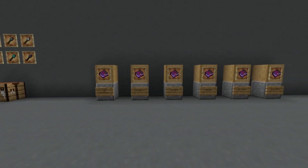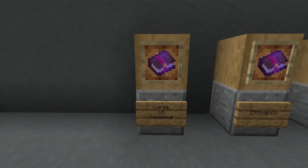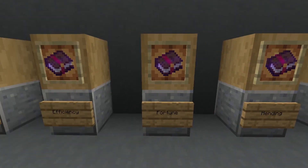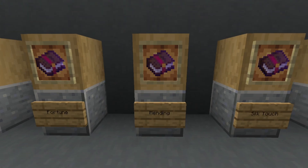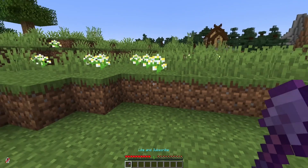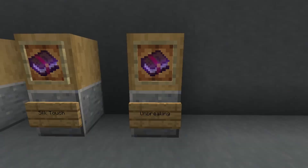As for enchantments, there are a total of six enchantments you can put on your shovel: Curse of Vanishing, which makes the item disappear when you die; Efficiency, which increases how fast you can use it; Fortune, which increases block drops; Mending, which lets you use XP to heal it; Silk Touch, which lets you mine blocks as themselves — for example, keeping grass blocks from turning into dirt; and Unbreaking, which increases durability and makes it last longer.